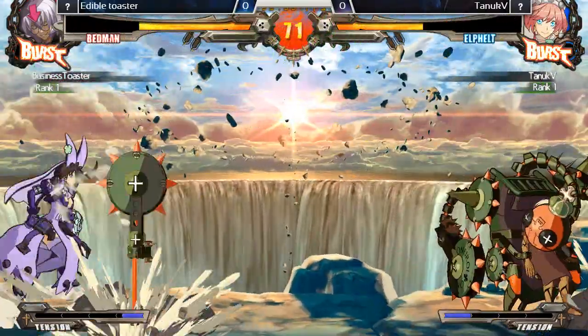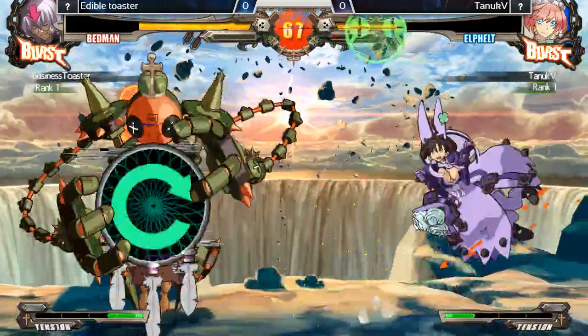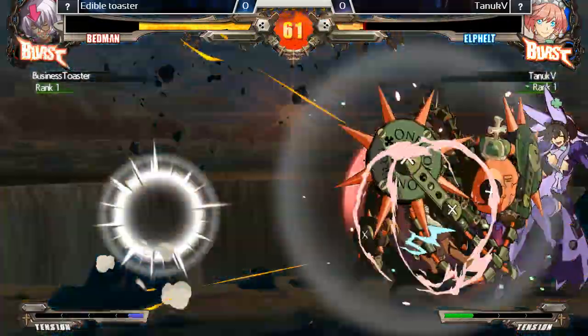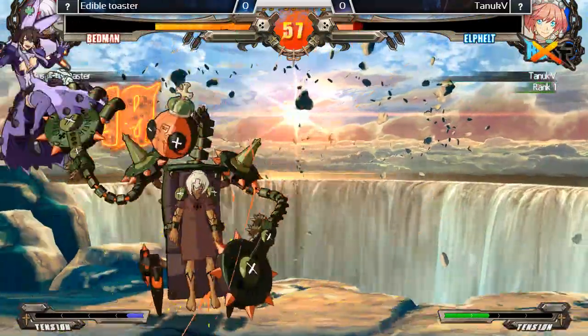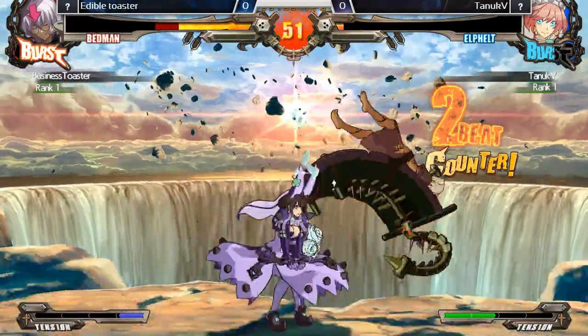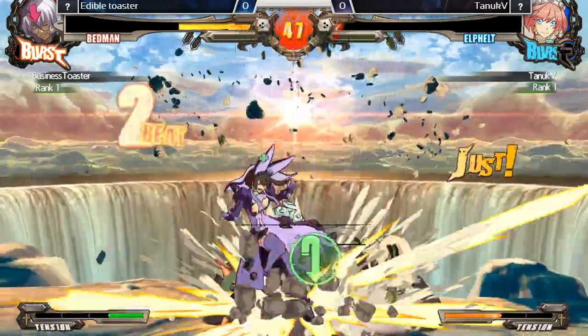Rolling in for the jump dust. Has to hold this pressure right now but he's not putting out any normals. Doesn't respect Bedman's grab range — this is going to be a combo right here. He dropped it; that was supposed to be a taxi right there with the 38. Finally getting some normals out.